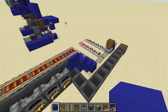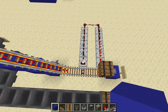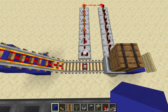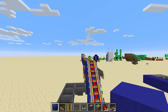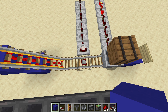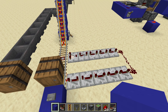The reason it keeps coming back automatically is an extra little circuit I've put in: if you have a detector rail that is next to a comparator, it will give out a signal if the hopper cart still has something in it — so it's coming back full and giving the signal to the comparator.